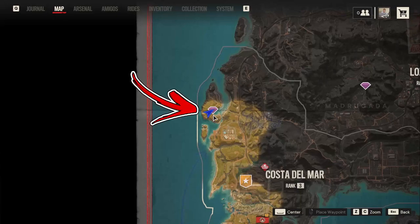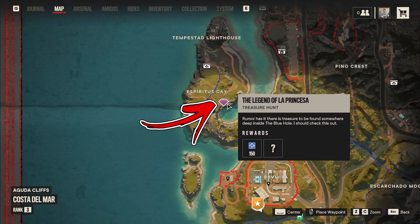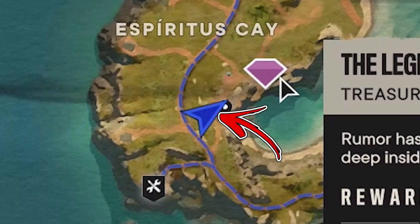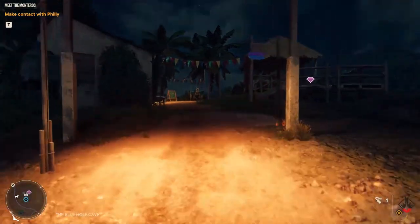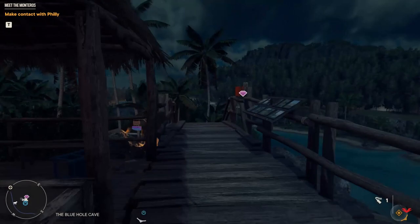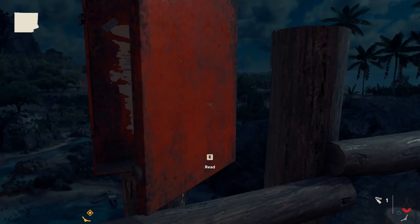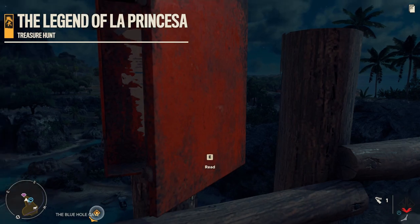In the top left side of the Costa del Mar region you can find the Legend of la Princesa treasure hunt. To be precise, you need to start from the right side of the Espiritus Cay island. Here you can find a little panoramic area. At the end of the panoramic platform you can find an orange box you have to interact with in order to collect the clue required to start the treasure hunt.